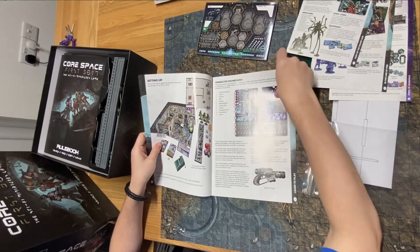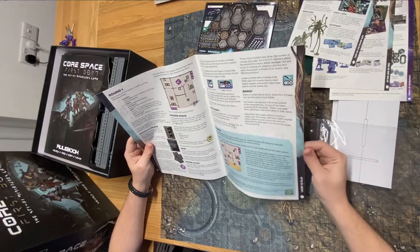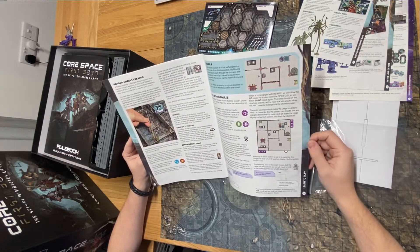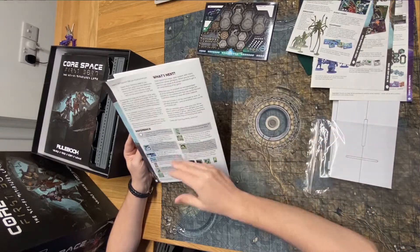The Core Space rulebook: 'We run in, we grab as much loot as we can, and we run out. If we're lucky we won't have to fire a single shot — that's always the aim.' Another glimpse of those beautiful terrain pieces, can't wait to get into those. Range rulers — Core Space involves a wide variety of guns and other ranged weapons, so it's important to determine whether characters can see and shoot each other. There they are for line of sight and range, as opposed to necessarily movement, which I'm quite happy with. There's a shorter range ruler for shorter range weapons and a longer one.